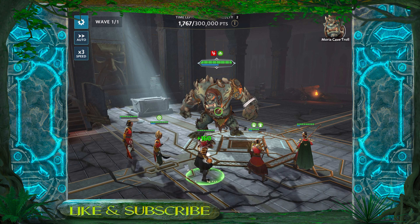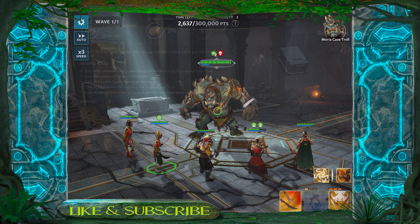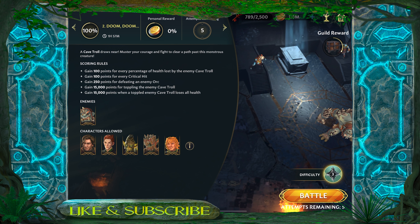First thing we want to do is take a quick look and see how we're meant to score points in this particular chapter of the raid. The main way you're going to score points is by toppling that troll. Once you topple him, you're going to have to try and get his health down to zero to get those extra bonus points. He will also summon some other guards to try and disrupt the process, but they're not really worth a great deal of points, so let's focus on toppling this troll and doing as much damage as possible.